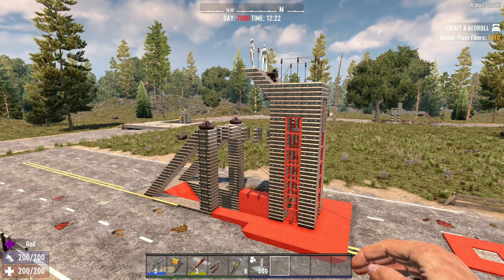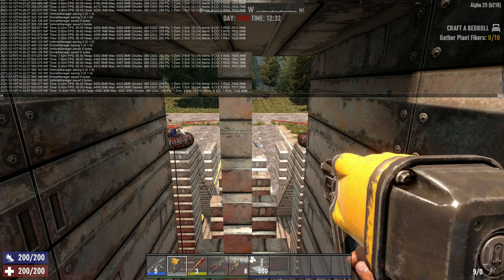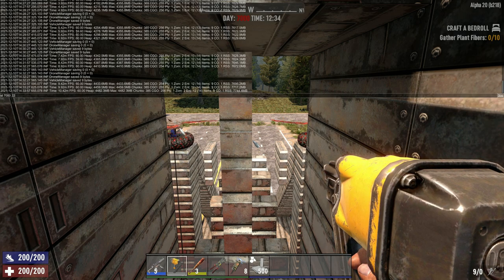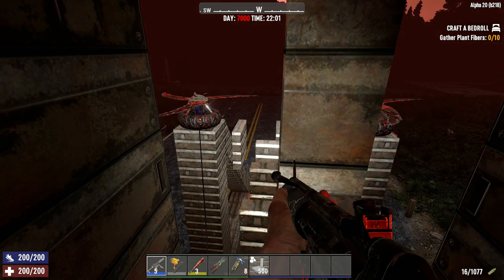Since I showed you a 32 times in the last Horde video, we're going to be doing a 32 times but at max game stage, max level on day 7,000. Let's give it a go. We're going to go ST — that means set time. We're going to go day 7,000 and 22 space 100. That's how you change the time in 7 Days to Die in creative mode. And bam, here we are — look at that, right away they're coming up.